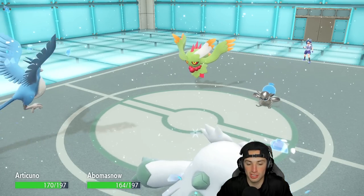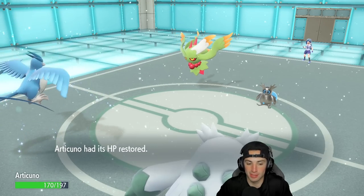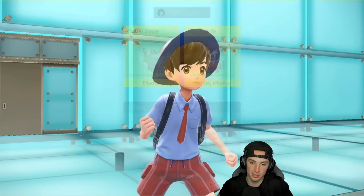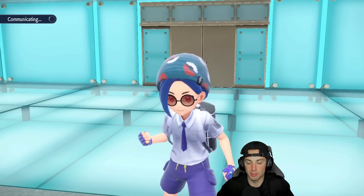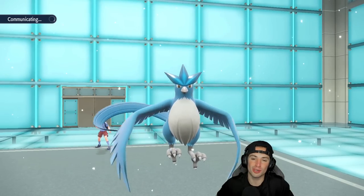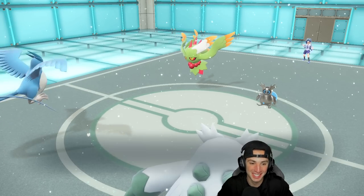Thunderbolt is gonna come out — which we dodge! Good old Snow Cloak. Icy Wind's gonna come out here too, so we didn't even have to Roost — I should have just gotten off some damage. We get hit by a Thunderbolt and then we Roost back to full HP. They slow us down — they were already faster than us. From here I'm gonna drop a Blizzard and a Grass Knot right into the Bundle slot. Aurora Veil is popping out now. Articuno looks so good in this game — its graphical textures look insane.